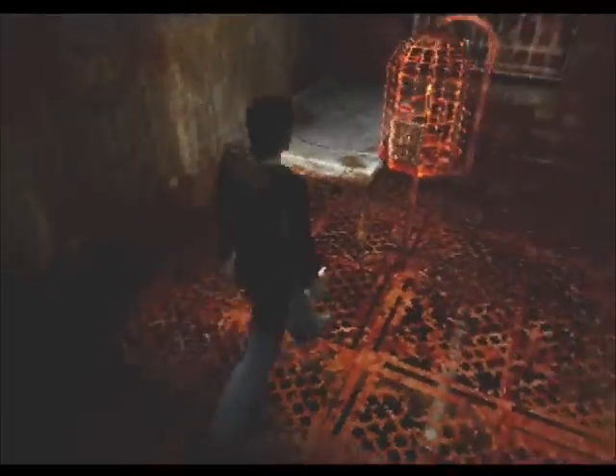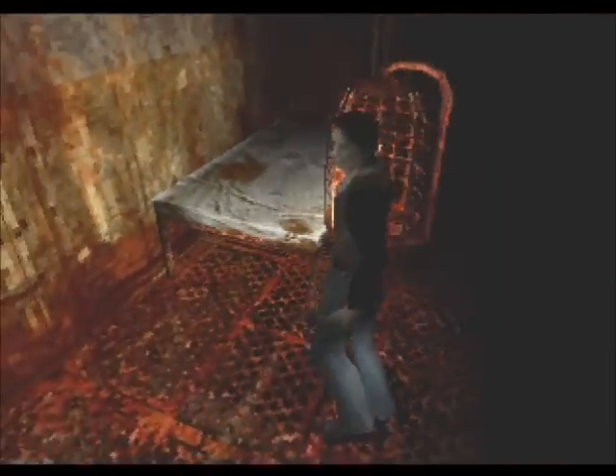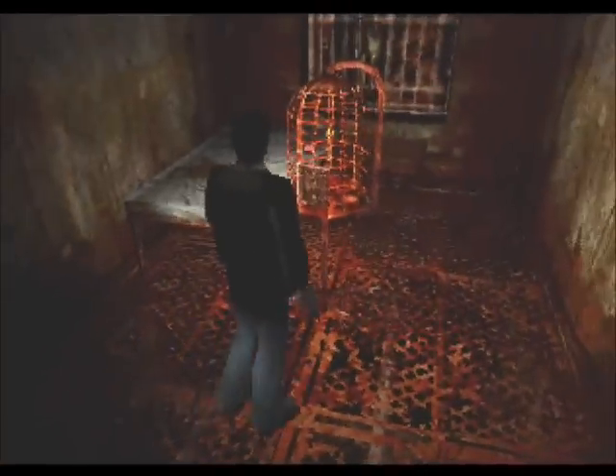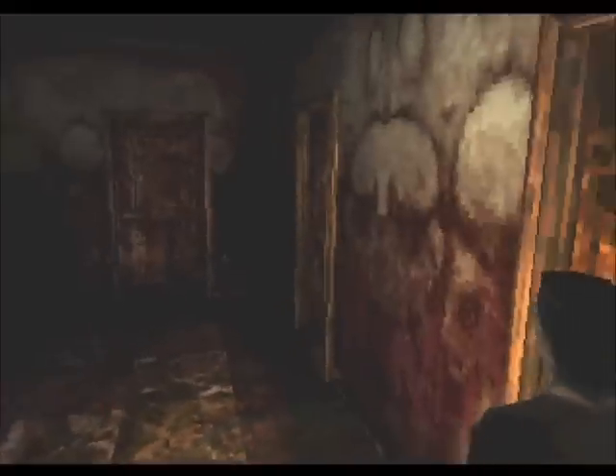Second thing to note: this area does not give you a map, so bear with me folks. The bird cage is locked — it's locked with a key inside, and it's flapping. Silly keys, flapping is for birds. And if we recall, when we were in the hospital there was a bird cage but there was nothing in it, so that I guess is another puzzle we're going to have to figure out.